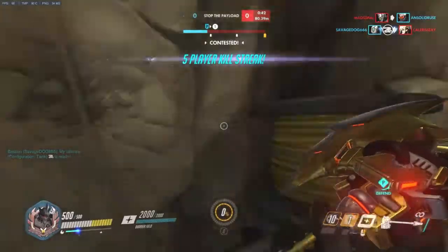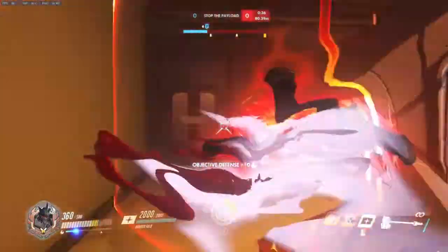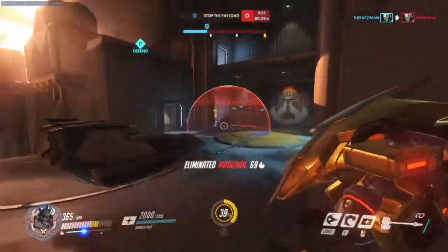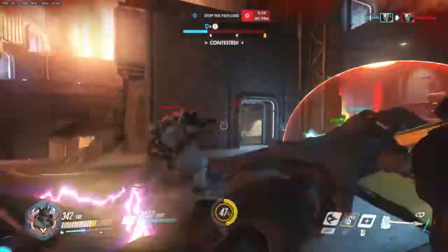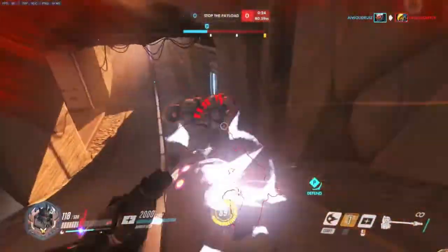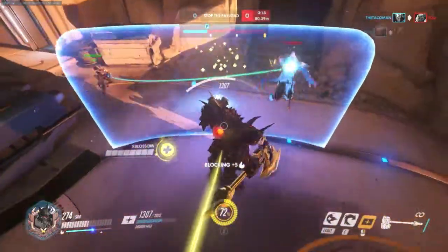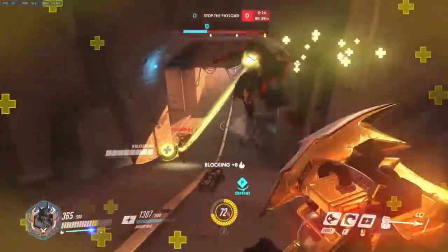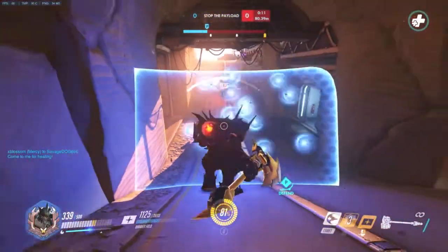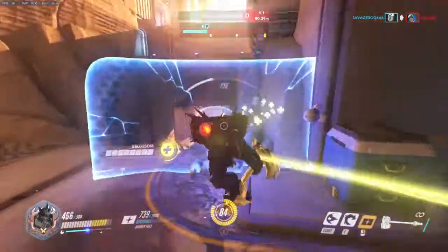Reinhardt works best when paired with high damage long-range characters who can shoot through his shield, like Soldier 76, McCree, and Junkrat. He works really well with Zenyatta supporting him, as Zenyatta can easily keep him topped up with Orb of Harmony while still being able to utilize the shield to maintain a high damage output. That's pretty much all you need to know about Reinhardt. Remember that he works best when supporting and being supported by his team — he is not the kind of character that can just go in and kill everyone, and should be played a lot more strategically. His power lies in his positioning, so always be aware of where you are, where your team is, and where the enemy is. Thanks for watching, and I hope this guide helped you out.